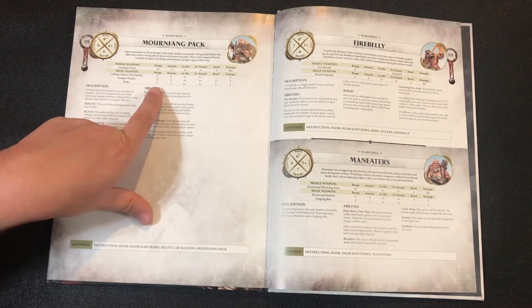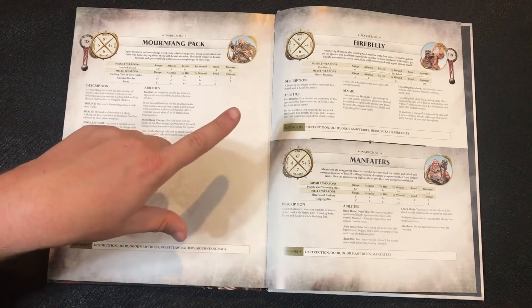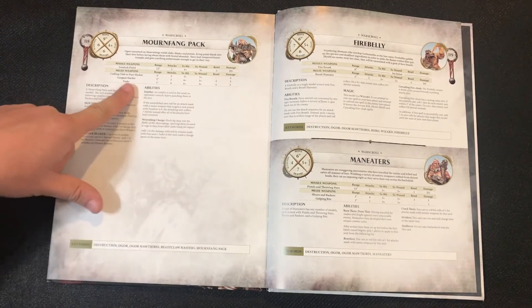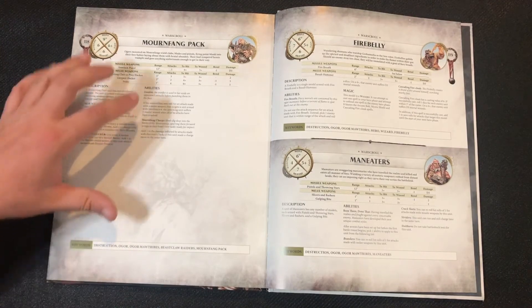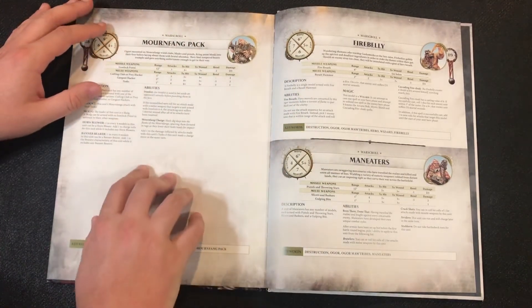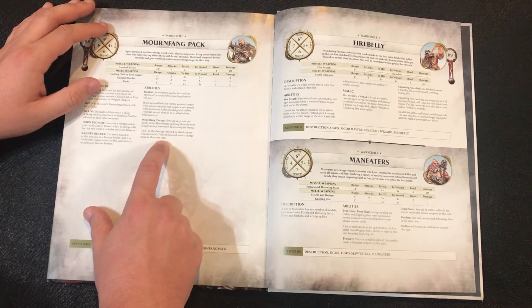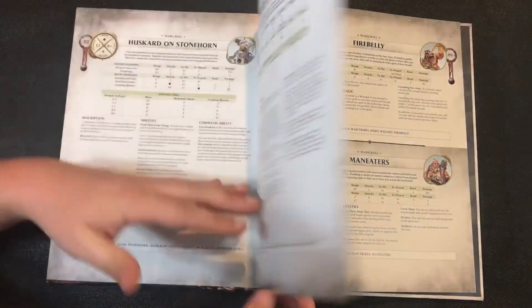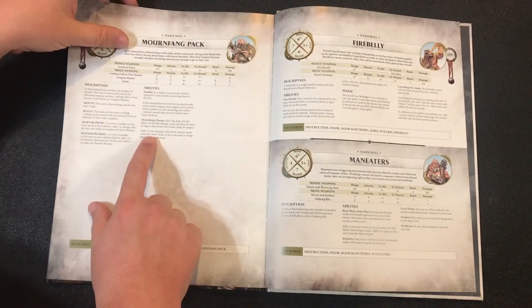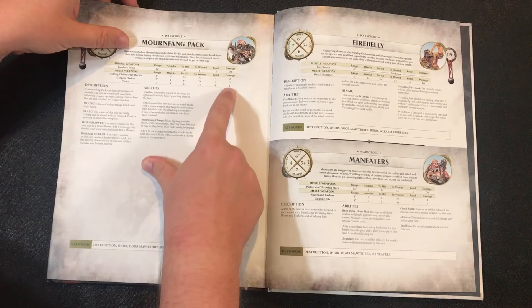The tusk is a 1-inch range, 4 attacks, 4s to hit, 3s to wound, -1 rend, 1 damage. Remember, if we take the Husk Guard on Stonehorn or Thunder Tusk, we can use their command ability to upgrade that to 3 damage when charging in. The Beast Claw Raiders are all about these synergies with characters and surrounding units. The Mournfang charge rule adds 1 to the damage of tusk attacks if this unit made a charge move in the same turn, bringing the tusk up to 2 damage — or 3 total if you factor in the command ability boost.